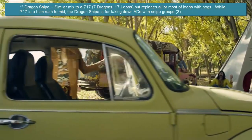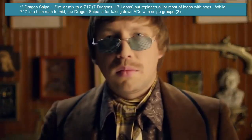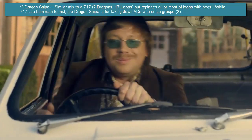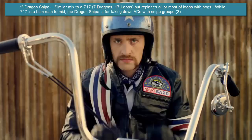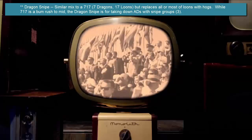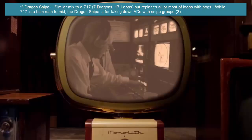So first question is: what is a Dragon Snipe? It's actually very similar to the 717, where you have seven dragons and 17 loons, but it's different in that the 17 loons are replaced in total or majority with hogs. Because your tactics are going to be, instead of a bull rush of loons to the mid, you're going to use that hog component and loon component to snipe the three ADs, enabling the dragons to come back through and clean it up.